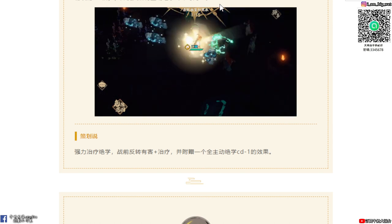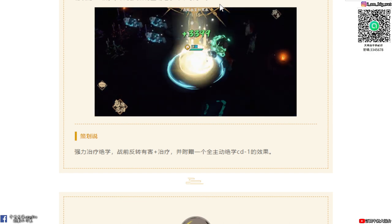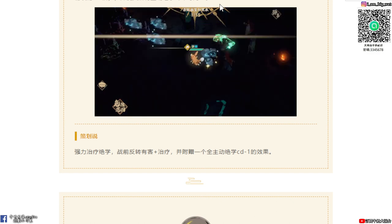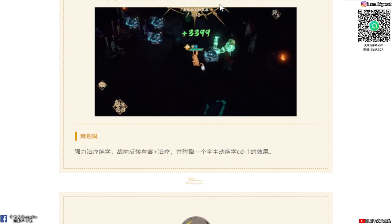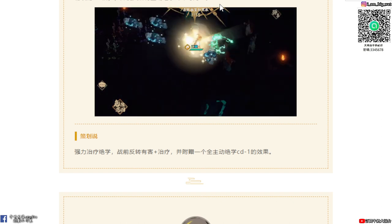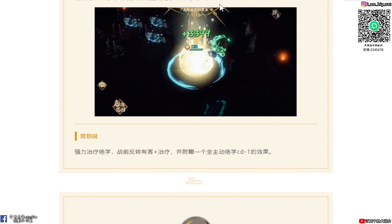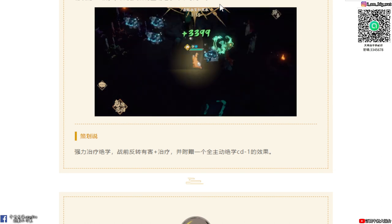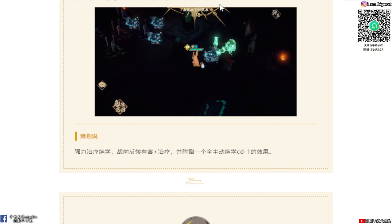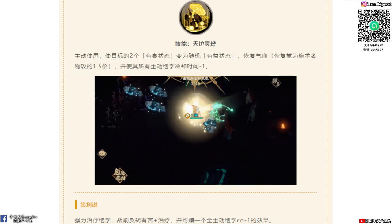天護靈華在單機板當中是補血的招式，然後單機板當中好像可以撿那個消除buff的功能，我有點忘記了。不過我那時候最常用領取在單機板當中就是幫忙補血，因為他那個補血招式非常好。這個招式主動使用的時候，使目標兩個有害狀態變成隨機有益狀態，然後恢復量是施速者1.5倍，並且讓所有主動絕學冷卻時間減1。哇，好讚喔！強力的治療絕學，然後戰前反轉有害，那這樣打那個暗川應該蠻好的。